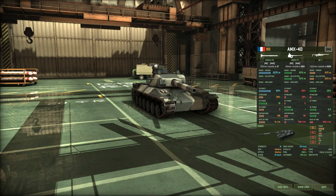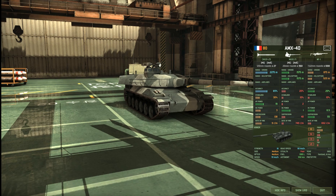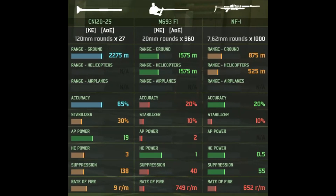In-game, the AMX 40 is an 80-point tank available to the French, and it has three weapons. We have a 120mm cannon with 27 rounds of ammunition, a maximum range of roughly 2.2 kilometers, 65% accuracy but only 30% on the move, 19 AP, 3 HE, and 9 rounds a minute. It's a pretty powerful cannon, though not great at shooting on the move — we'll get to that a little bit later.